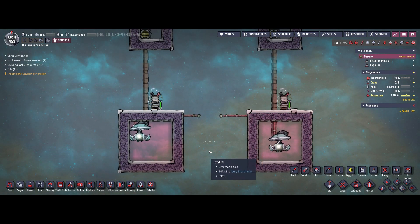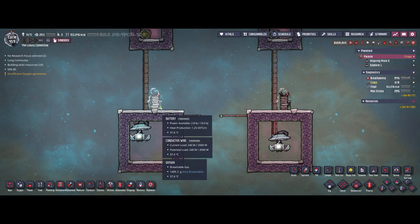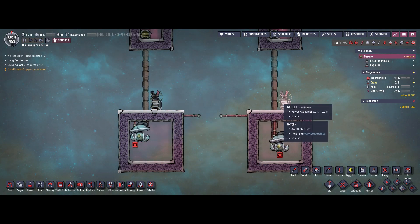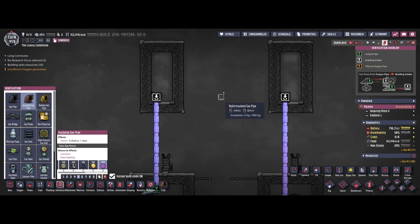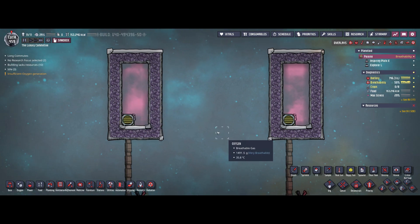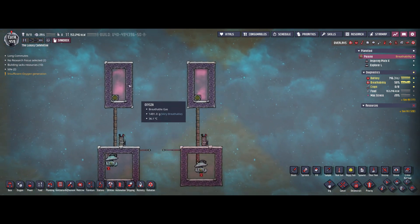I'm going to unpause. As you can see the gas is being pumped. Let's check if the gas pump stopped at the same moment again — which it seems to have done exactly. Both batteries are at 0.02 kilojoules, so no power left for the gas pump. The left-hand side gives the same result as before: 15.7 kilograms overall. On the right-hand side we see something interesting — 15.6 kilograms roughly, about 100 grams less than the other side.